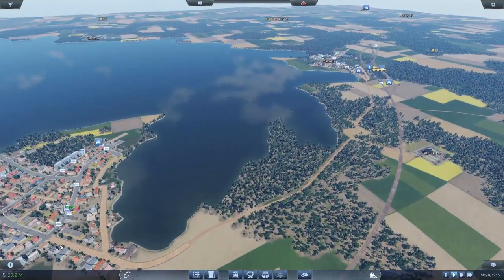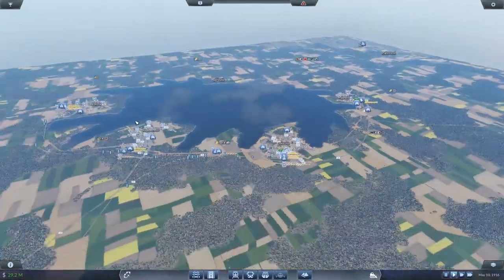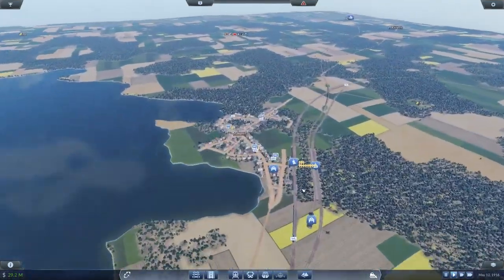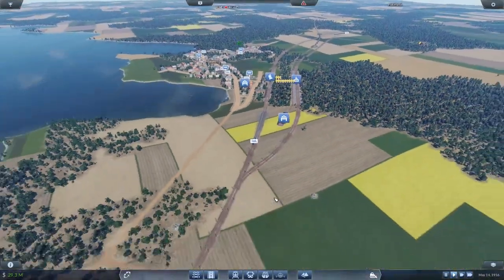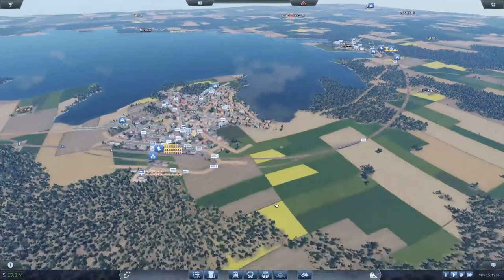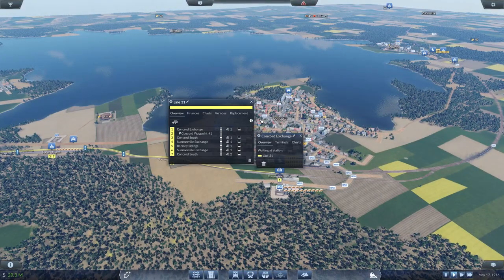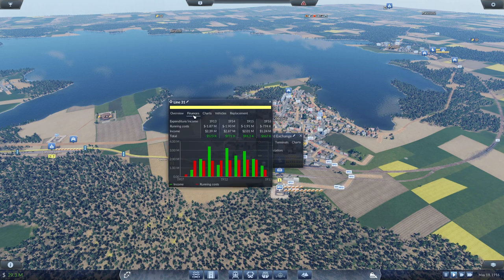For right now we are just going to keep moving along. Let's get to this stone line. There's a food line running on line 31 — let's see how it's doing. It is making money, okay, so this food line is making money.